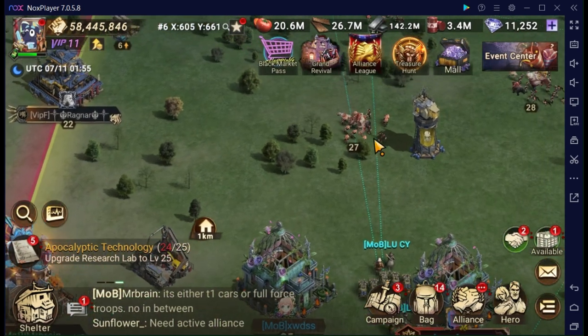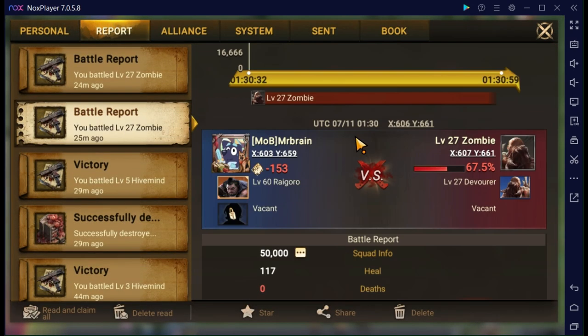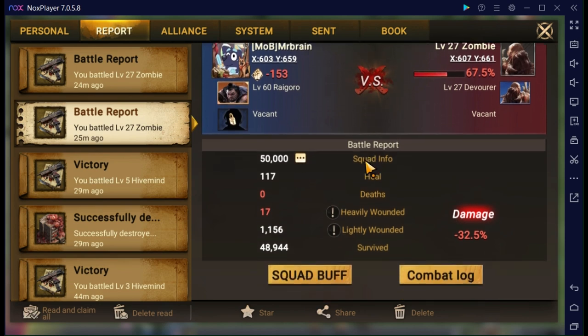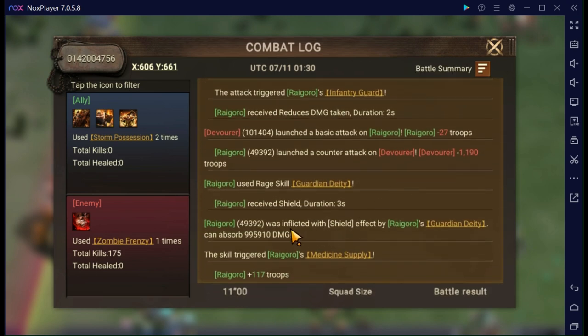I started off with a zombie that I can easily get to without a lot of hassle, that I'm not going to kill quickly if I use a low amount of troops - a level 27 zombie, pretty standard. I started off with just Rigoro by himself because I wanted a high shield factor that I could easily run the math off of, or at the very least see a sizable difference between my variables. I ran 50,000 tier 5 infantry for the very first control run. If you scroll down, you can see the amount of damage absorbed: 49,392 troops produced a shield that could absorb 995,000 damage - almost a million. That can take a pretty sizable skill damage hit. But how can we boost that? What numbers affect that, if any?